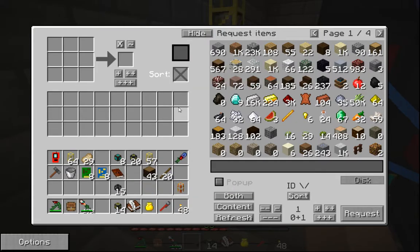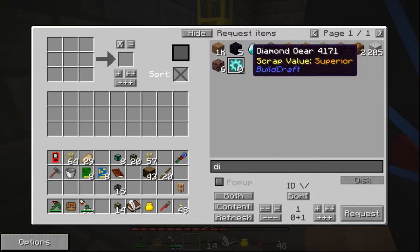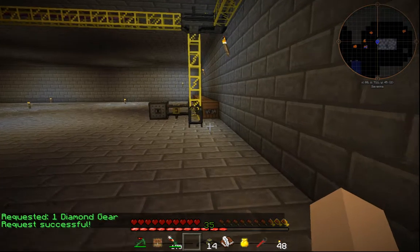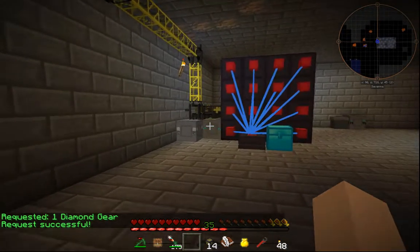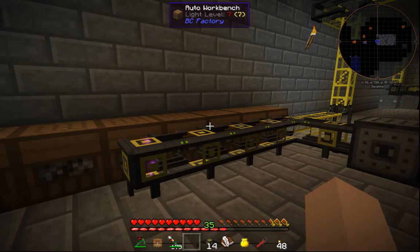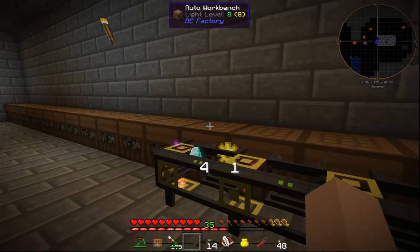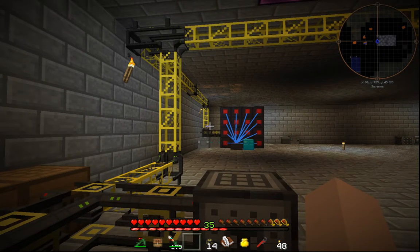So if I go 'diamond gear' — I would like a diamond gear please, just one — what he's going to do is craft every step of the way until I get the actual diamond gear. In this case he's just taking the gold gear, putting it in, and this guy's going to craft, pull it back out, and then send it over there.